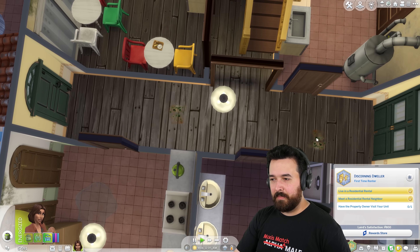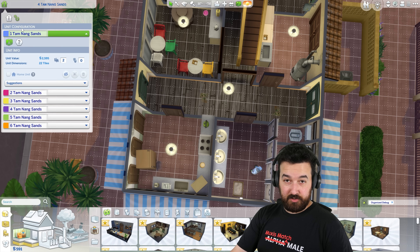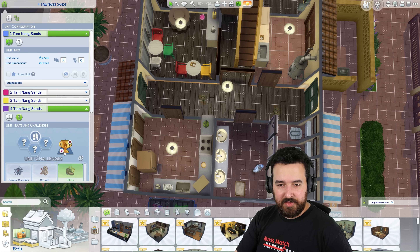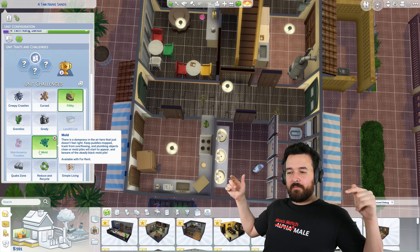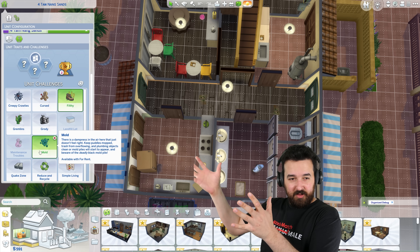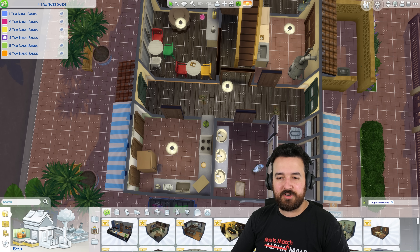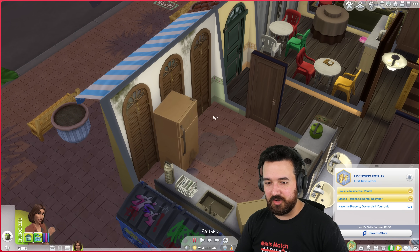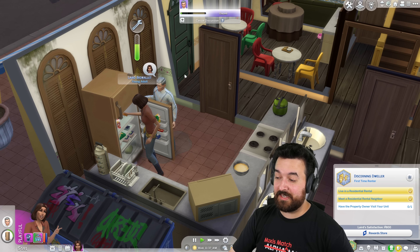The problem is we're having a lot of mold right now because we have water. We've got the mold lot challenge. Looking at our unit in number four — we have the filthy and the mold lot challenge. Mold: if we keep puddles mopped, mold grows a lot more slowly — it will still appear, but as soon as we have puddles on the lot, mold appears really quickly. And the property owner didn't fix the broken fridge, so I guess I have to fix shared stuff for some reason. One more reason to not be a tenant.